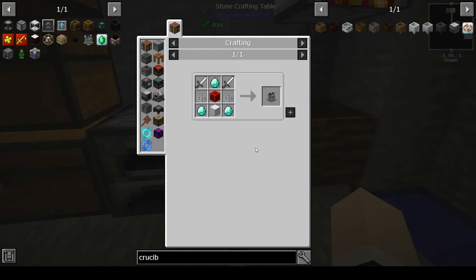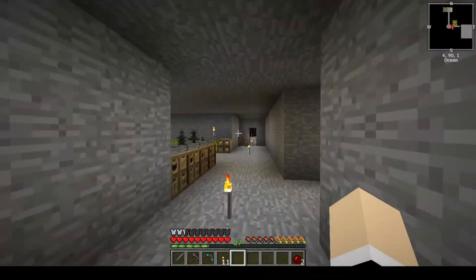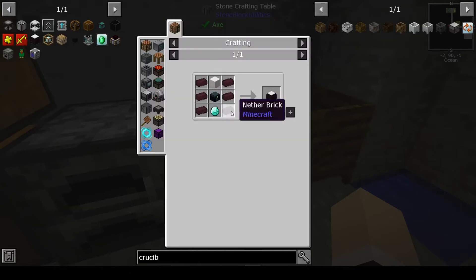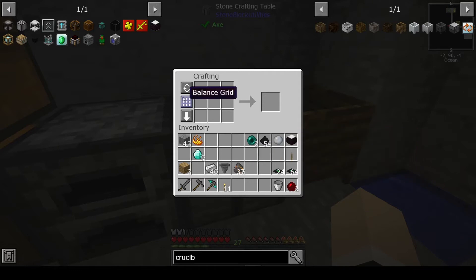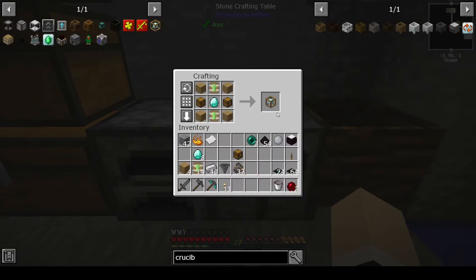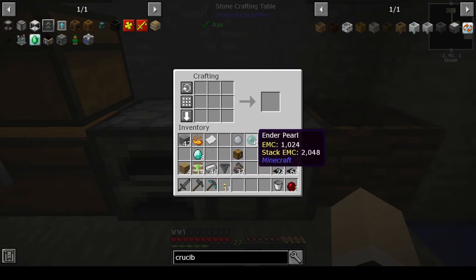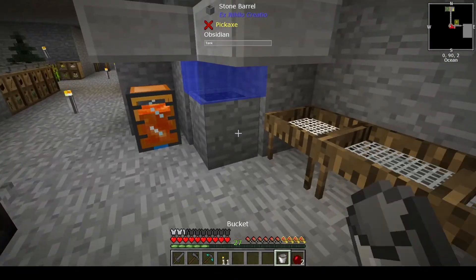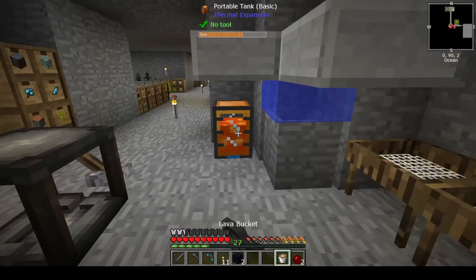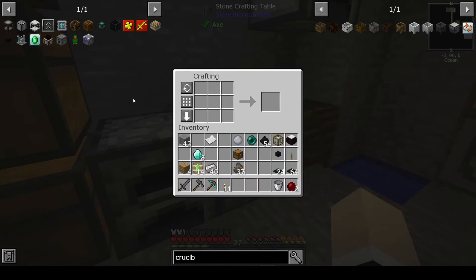We're going to need the mob masher, which is very important. I need to go grab some more iron and throw some more in there to get that smelting. Let's make the anti barrel first — there's our anti barrel. We need to make this, which is a quest, which is nice. Then our nectar, which is good. Our absorption hopper — we're going to need three more eye of ender.